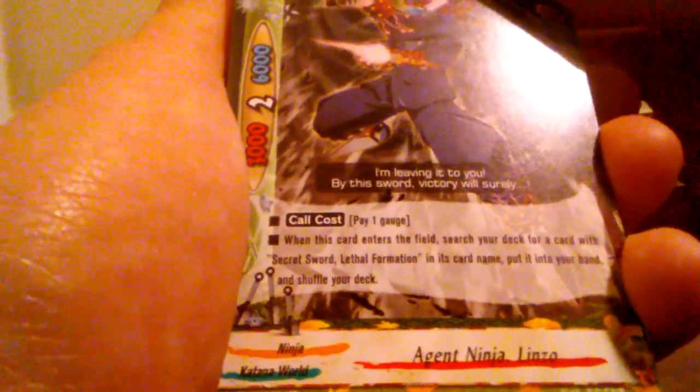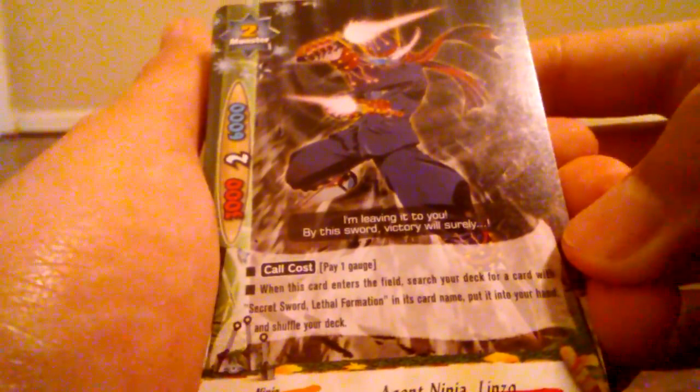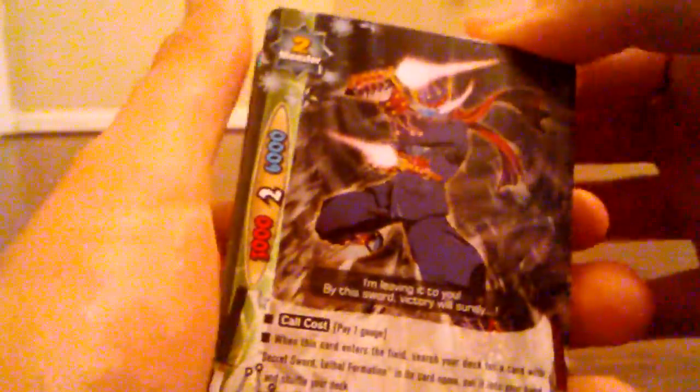Then you get Agent Ninja — I think that's pronounced Linzo, I'm gonna say Linzo. There's all the stuff you need to know about him, and you get two of those. And you get one more Tsukikage Blade Master Mode — one, two, three non-holos, so four total.